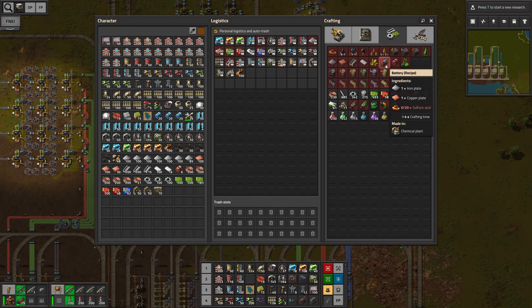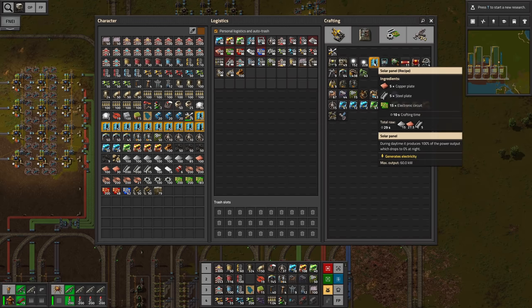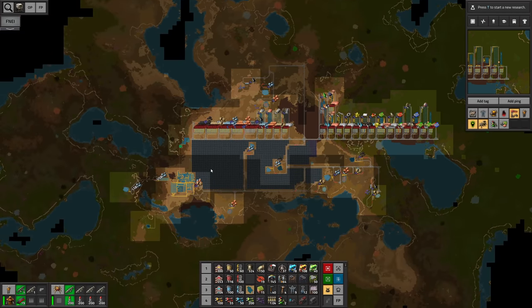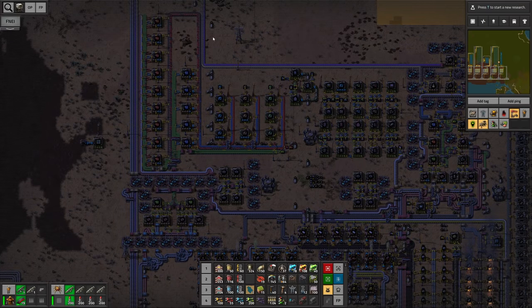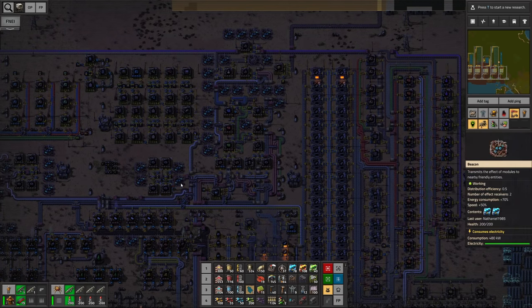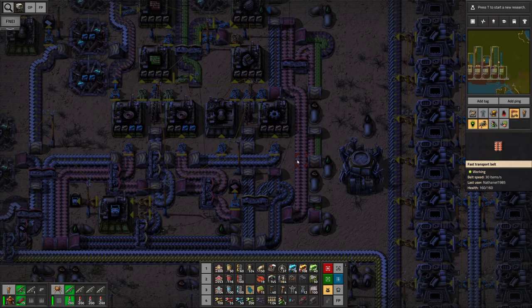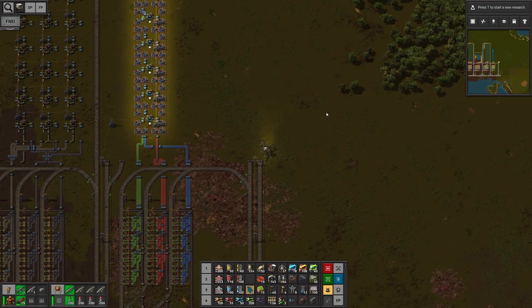If we build a crazy amount of solar panels and accumulators we can not only cover our power need but also cut down on the machinery we have in the starter base. For instance right now I can already disconnect the entire system here on the top. We do not want to use the starter base resources any longer in order to create those modules — they were just like a parasite in the starter base preventing me from researching our full potential.